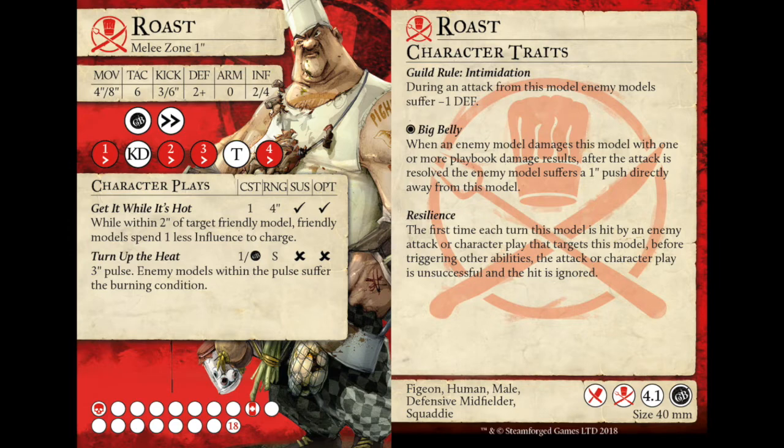Over on the back of his card, two rules really stand out. One: the Guild Rule of Intimidation, so the entirety of the Cook's Guild treats you as having 1 less defence the entire time. That's massive and it's going to hugely change dice maths. The other being Big Belly: when an enemy model damages this model with one or more playbook damage results, after the attack is resolved, the enemy suffers a 1-inch push directly away from this model. Very, very nice, particularly if he's countering and using that non-momentous counter push on 1 to push people further away.